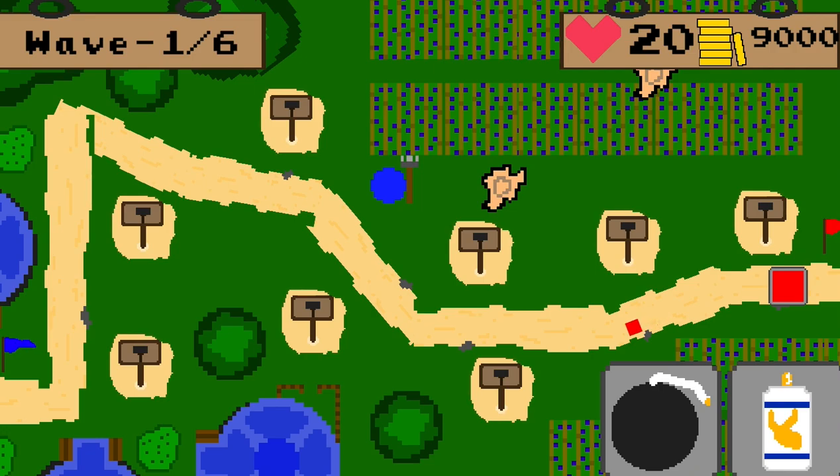Chasers. These squares serve as the backbone of square armies. Lightly armored and medium speed, they aren't much of a threat alone, but don't get overwhelmed by their large numbers.